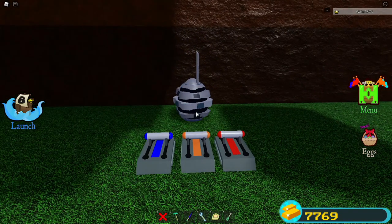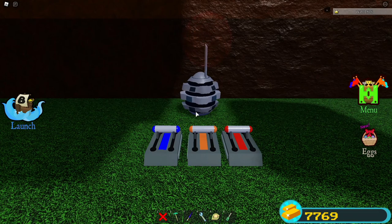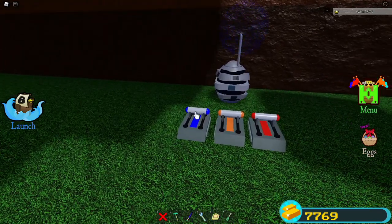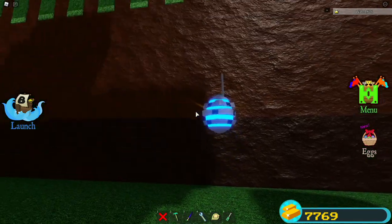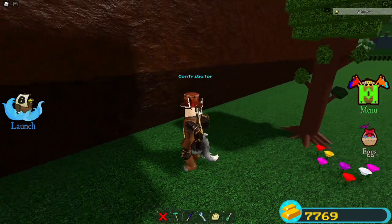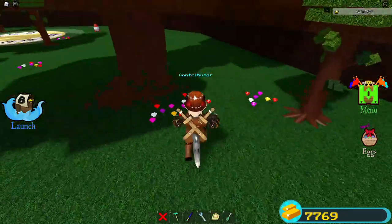I recommend going at the time it does this — orange, red, blue, orange, red, red — so you can actually do it while it's doing it. Orange, red, blue, orange, red, red. After you've done all that, you can finally obtain the egg and it just goes directly into the inventory. You get a purple egg from that.